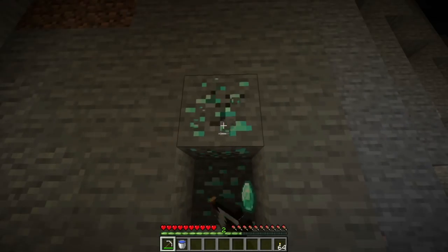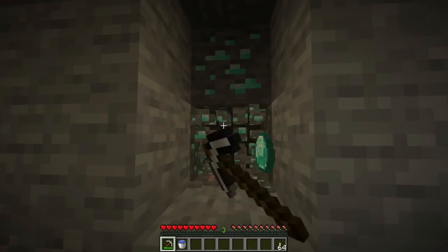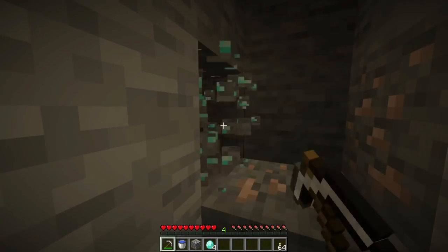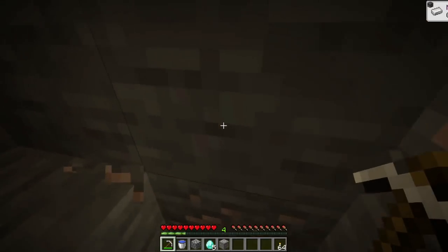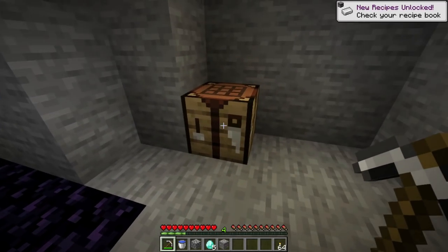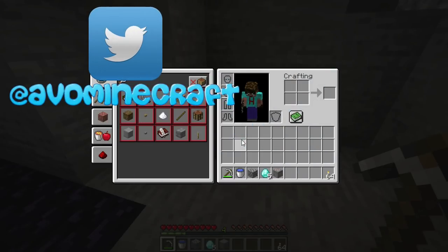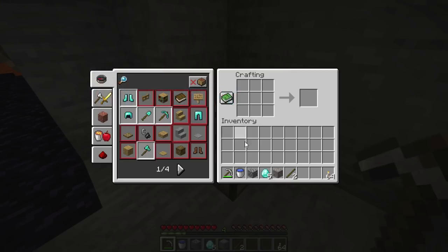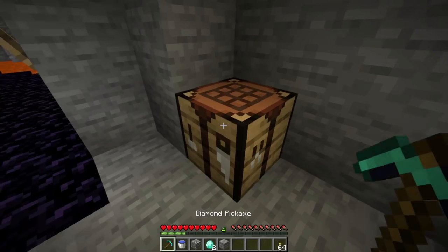You need five diamonds if you're walking around with an iron pick. Fingers crossed — there's one, there's two, there's five. We got lucky, we've got five diamonds. Hopefully, unlike me, you would have come with sticks too. Two sticks later and we're good to go. Into your crafting table and make yourself a diamond pick — it has to be a diamond pick, I'm sorry. Your iron pick just isn't good enough at this time.